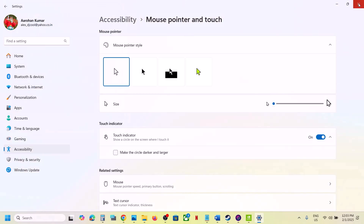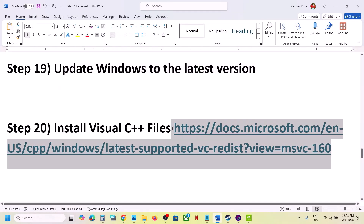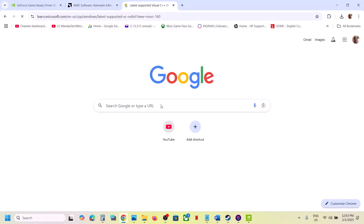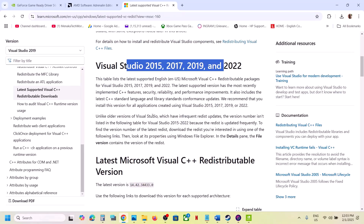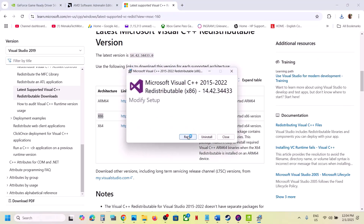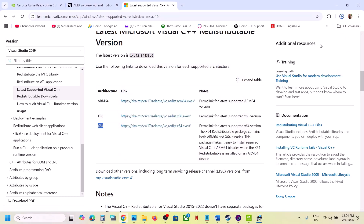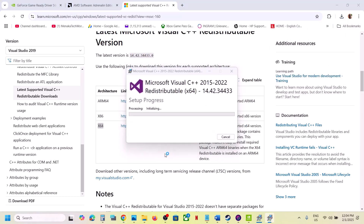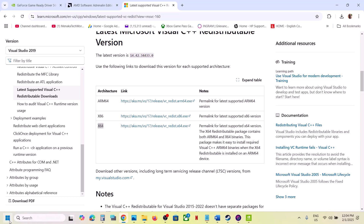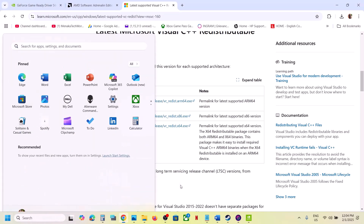Install the Visual C++ redistributable files. The link is provided in the video description — open it in a browser; it will take you to the Microsoft website for Visual Studio 2015, 2017, 2019, and 2022. Download both the x86 and x64 files. Run each exe file — if you see a Repair option click Repair, otherwise click Install. Once both are installed, restart your computer and then launch the game.